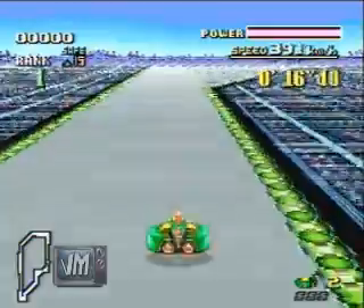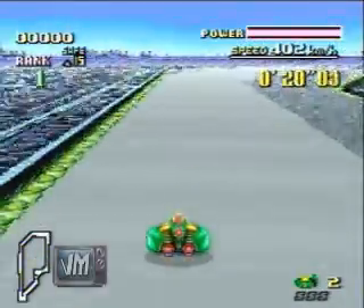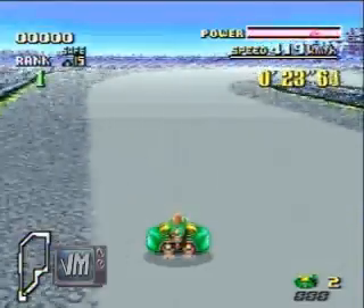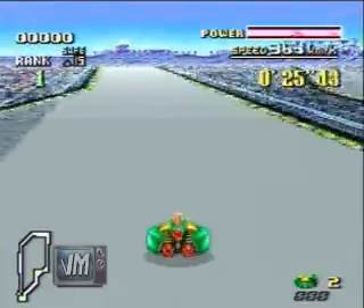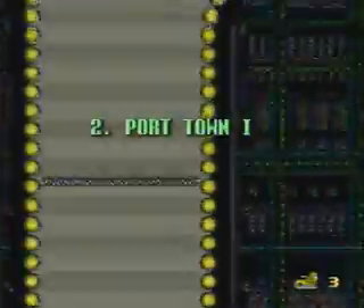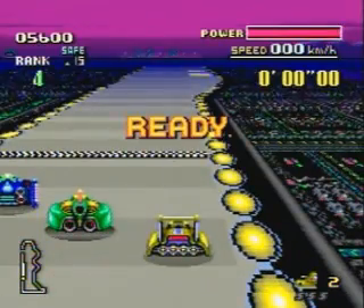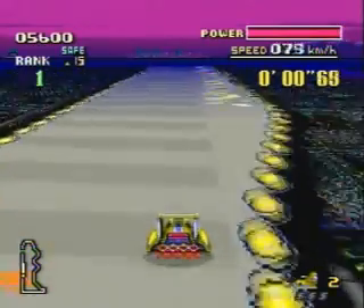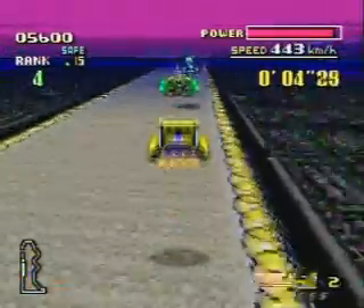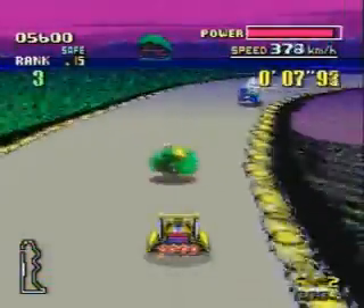Each vehicle in the game has its own attributes such as weight, acceleration, and speed. The name F-Zero is sort of derived from F-1 or Formula One racing, except the vehicles you pilot hover a foot off the ground, or track in this case. As you can see, F-Zero made use of the Mode 7 graphics, the same that you'd see in other titles like Pilotwings. Simply put, the game is given a quasi-3D look and feel, but it's more than just the graphics that's supposed to impress gamers, even in 1991.